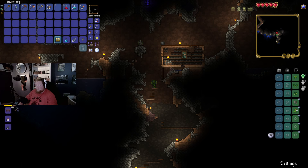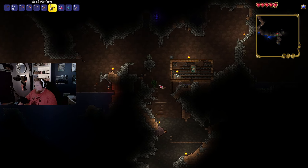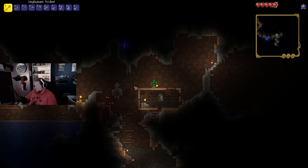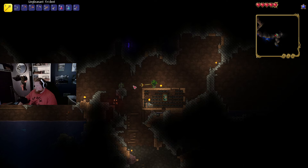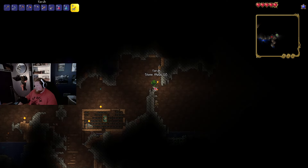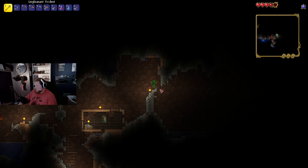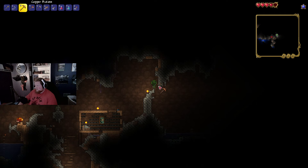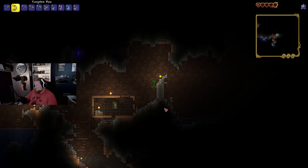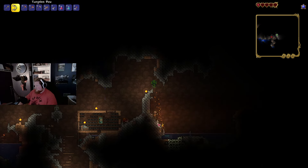I'm actually out of platforms already — that's not good. We're gonna need these platforms here. You're not gonna get out of that hole. Oh, look at that, you got out of the hole — there you go, idiot. Put the torch down so I can see. He's getting close to me, I don't like that. Ow — is he throwing bones at me? You've got to be kidding me with this guy.